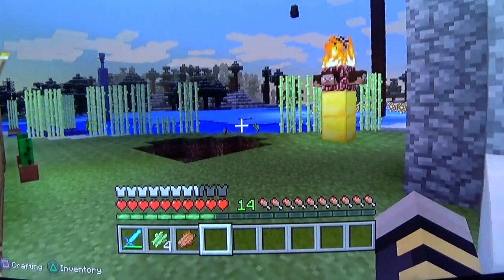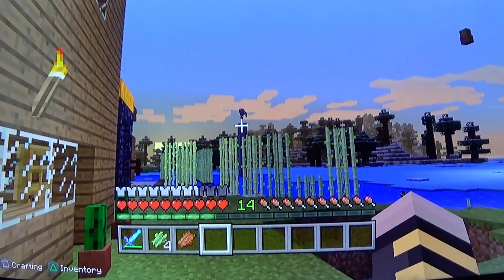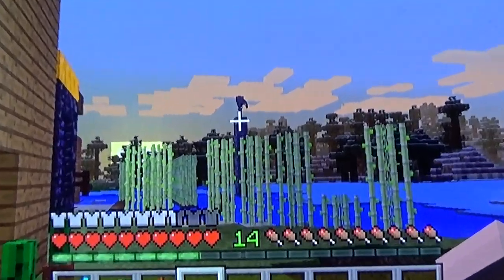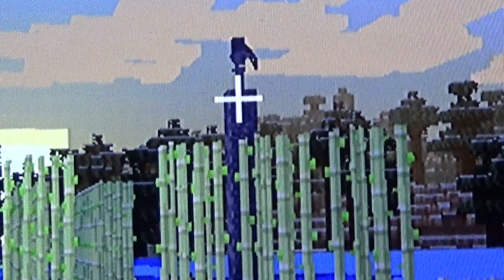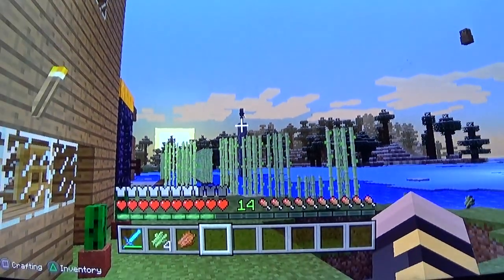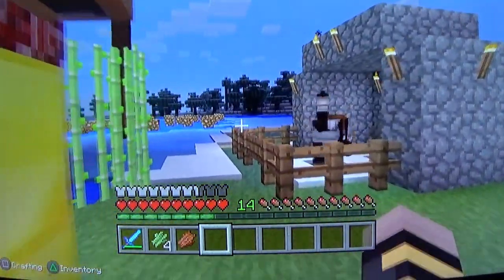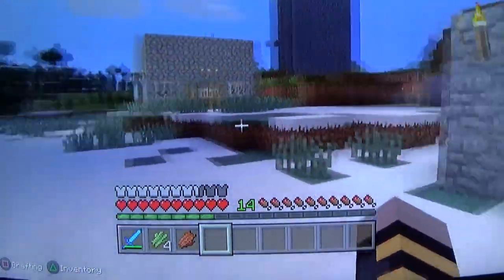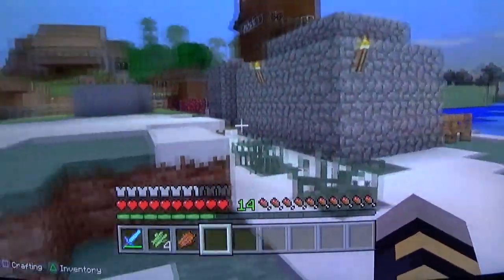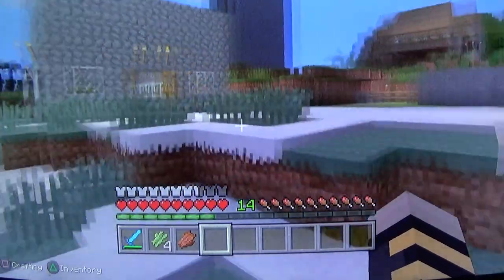Whoa, check that out — there's a skeleton on top of a cobblestone tower. Maybe it wasn't a good idea to make that spawner there. And yes, it's a hero brain spawner, but I don't think hero brain is even in my world.